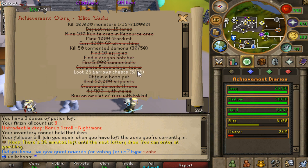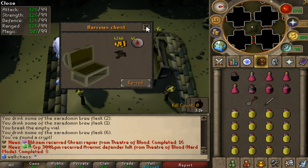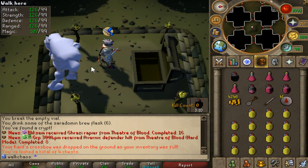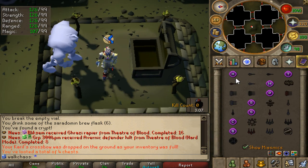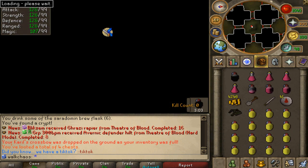Next, we're going to go ahead and do some barrows grinds — some serious ones. I don't know if we're going to do 25 in total, but I definitely want to do a bunch. We need 25 in total. First completion took me way longer than expected, but we got a unique one though — Karil's crossbow. That's actually very nice. Next rotation and we get another unique one — what is going on boys? I freaking love it. That was completion number nine.